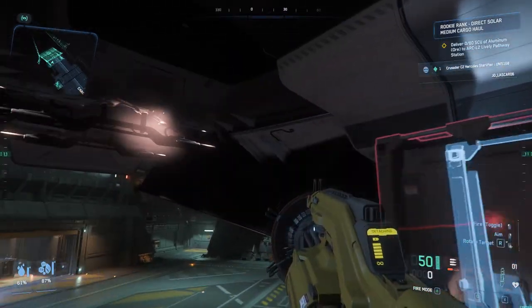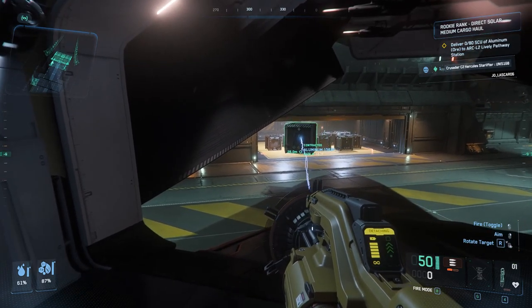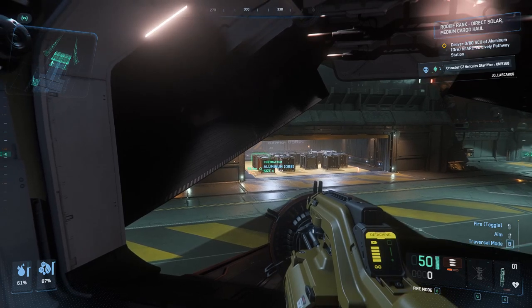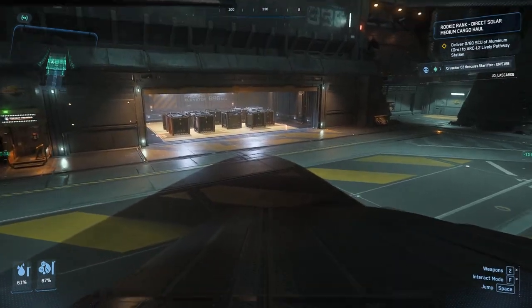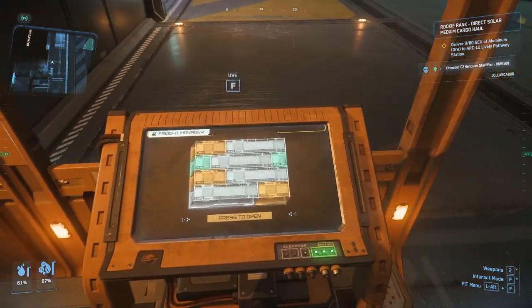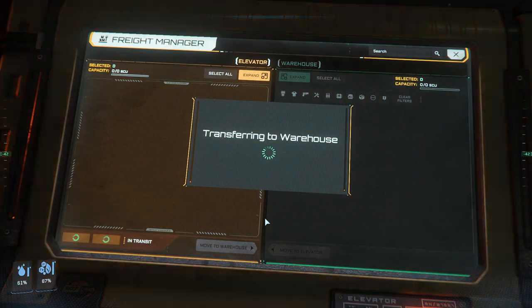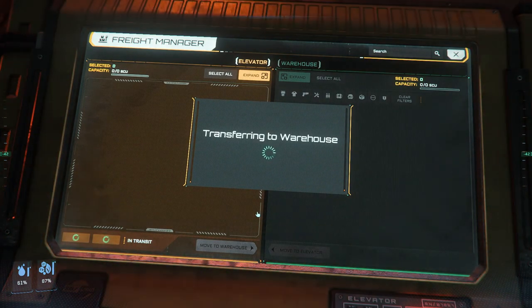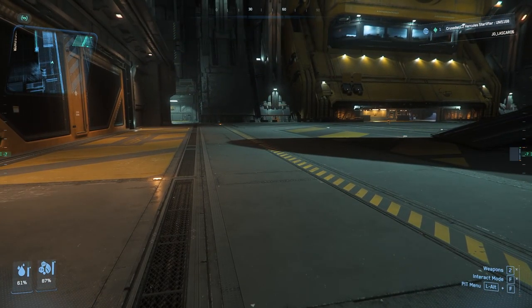I'm not going to bore you with unloading every single container — you know how this works by now. I'll show the last one going in. It's scrolling, frames in there — beautiful. They're all there and delivered. Going to the terminal to drop it down. Transfer complete. Contract — rookie rank — delivered. Done.